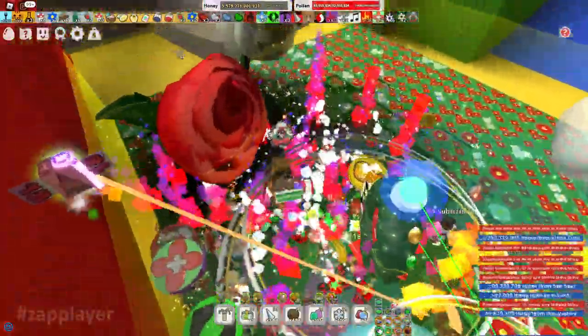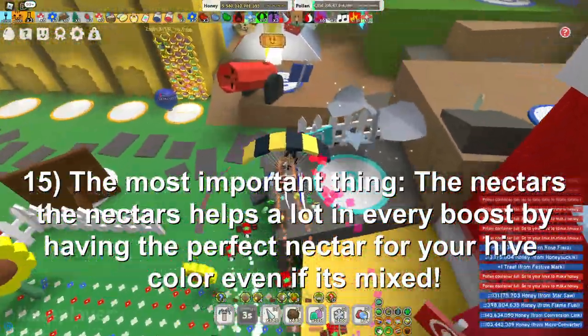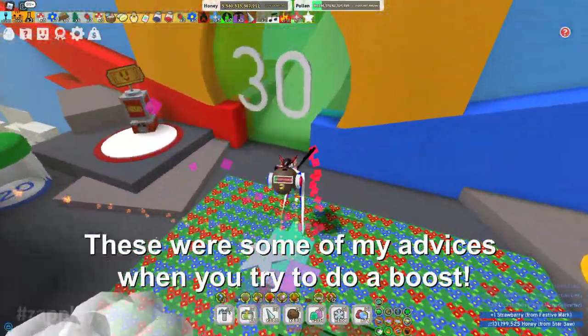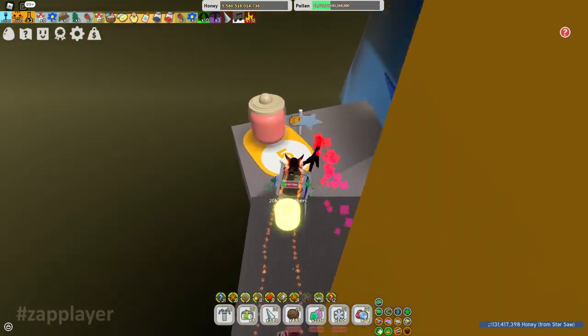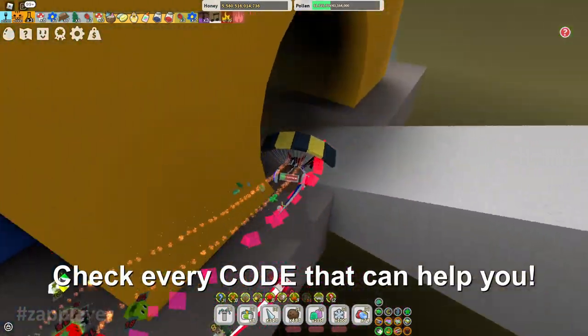15. The most important thing: the nectars. Nectars help a lot in every boost by having the perfect nectar for your hive color, even if it's mixed. These were some of my advices when you try to do a boost. 16. Grind on the higher fields as a mid-game player. The fields with the bigger flowers. 17. Check every code that can help you.